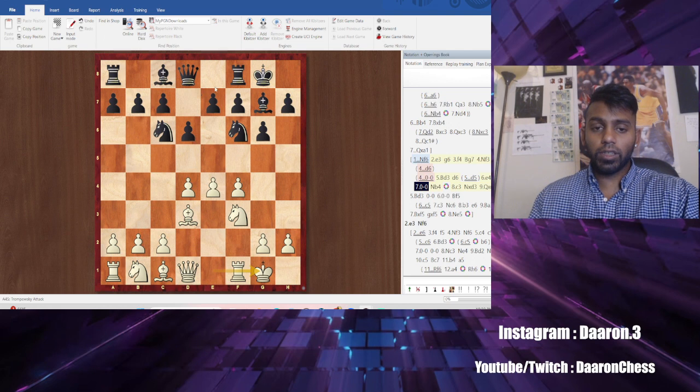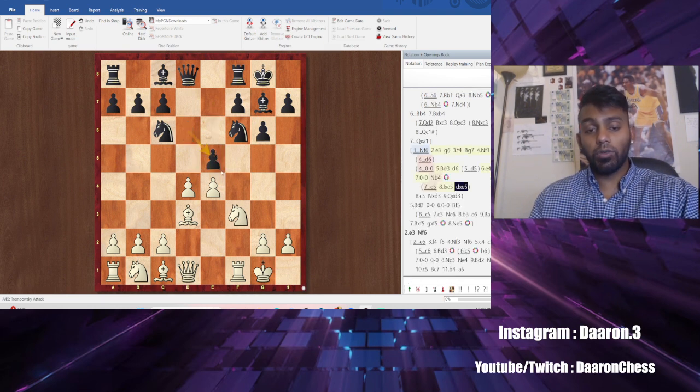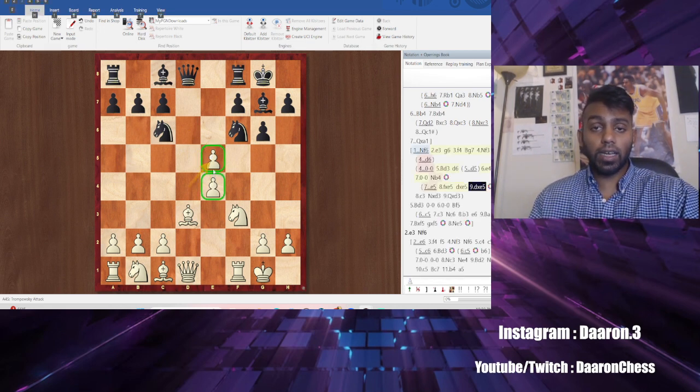So what you normally see with the King's Indian is something like e5. So e5, take, take — here you take once with the f pawn. But you do not take on e5, because now this wall is broken. This is actually what I call the Kmart position. It will not sustain.